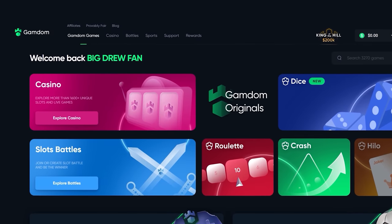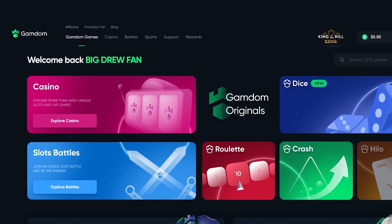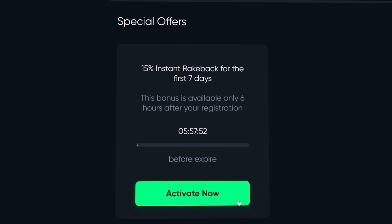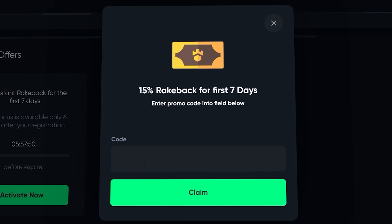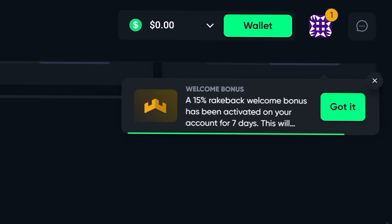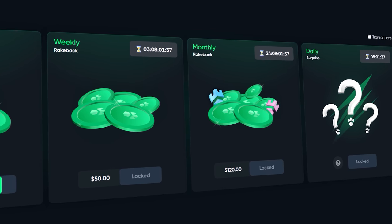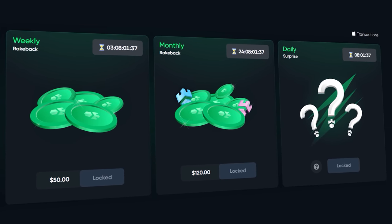Before the video continues, guys — if you want some rewards on Gamdom, click at the top of the page where it says rewards, scroll to the bottom where it says claim bonus, type in 'drew' and click claim. This will enable 15% rakeback on your account for one week and you also get access to instant weekly, monthly, and daily surprise rakeback. Thank you guys who do sign up using my code, and thank you for watching the video.